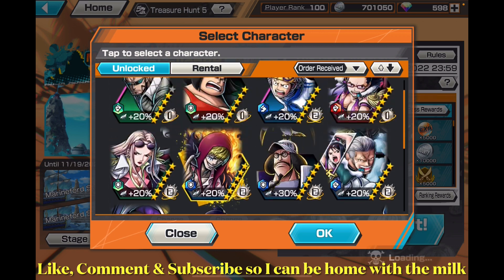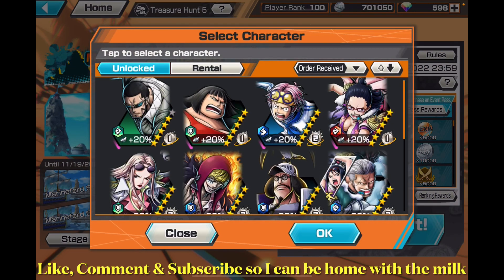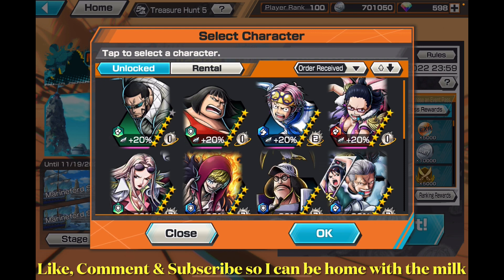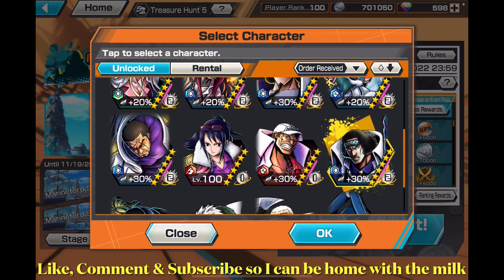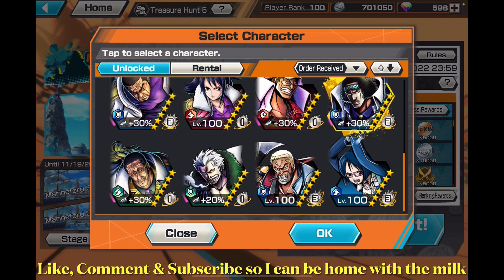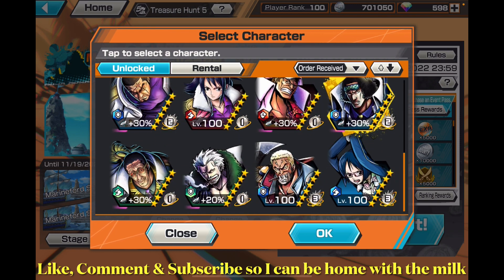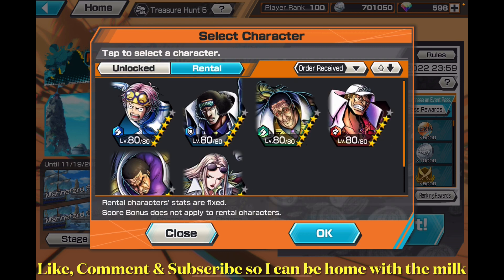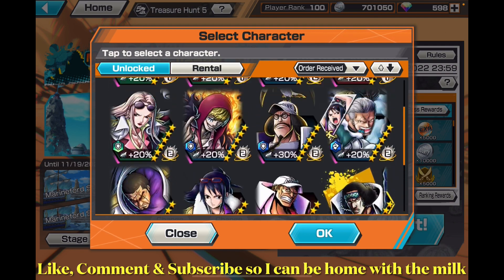It's pretty cool seeing him there. I'm going to be using LKG and Young Garp because they both give a 30% score bonus. I've used LKG before — he's pretty cool and I like using him. Only three characters don't give a score bonus, which are Tashigi, Captain Morgan, and Tashigi again, so I might as well just give them score bonus at least.